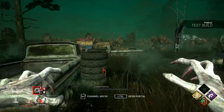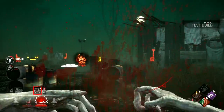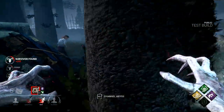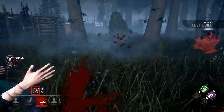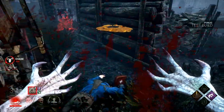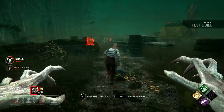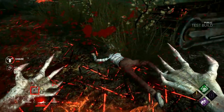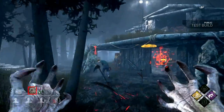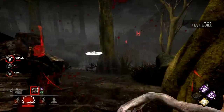Now for the Demogorgon's perks. Its first perk is Surge, which instantly regresses all generators within 24 meters when putting a survivor into the dying state with a basic attack. This perk is probably the Demogorgon's best. It helps slow generator progress just by playing the game and doesn't require the killer to waste time kicking generators. The amount of regression is only about 10 seconds however, and given how small the area of effect is, this perk will probably only damage one generator per down. It also won't activate at all if you're using a special attack like Shred to down a survivor. I'll probably stick to using a perk like Pop Goes the Weasel until they buff this one.